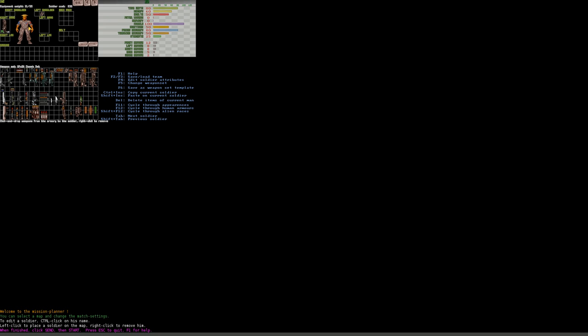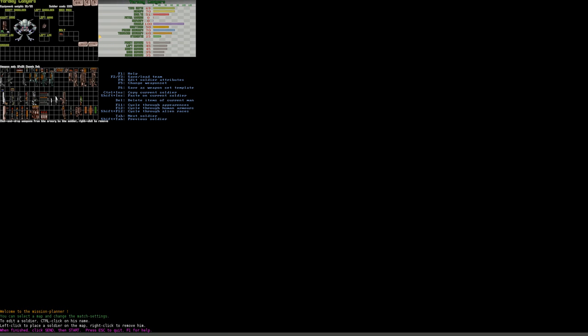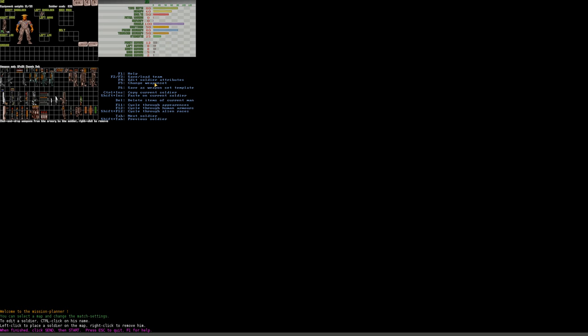If you have your preferred setup for, say, 15,000 points, you can load and save with F2 and F3. This saves a lot of time when setting up a game — if you've played a few times, you won't have to set up your soldiers from scratch every time. Make use of it. It will save you time and give you more time for actually playing.